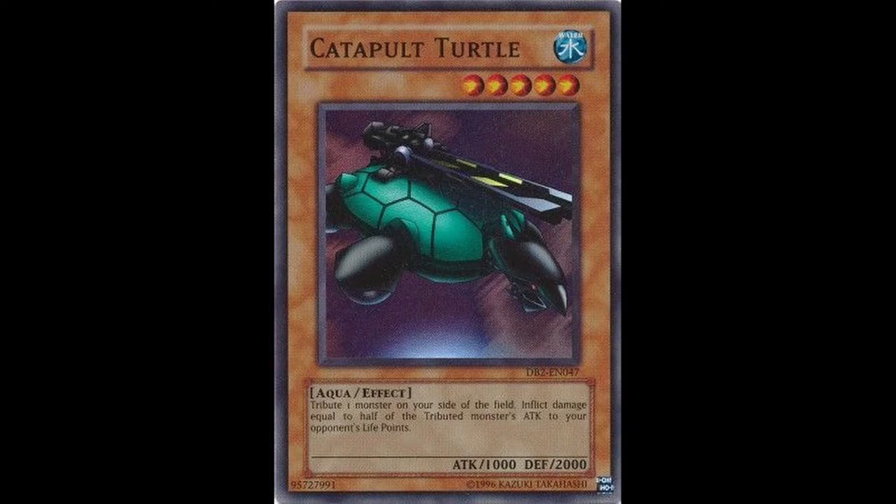Hello everybody, Sabertooth Sasquatch here. Today I'm going to be going over why Catapult Turtle is the best Yu-Gi-Oh card in all of existence. Now, Catapult Turtle is arguably one of the best Yu-Gi-Oh cards ever.